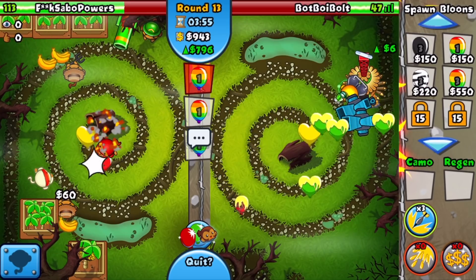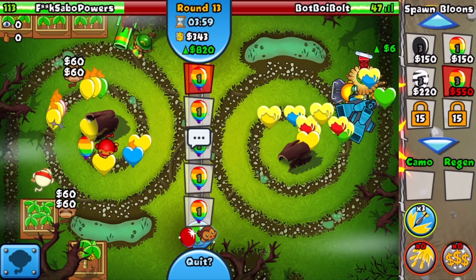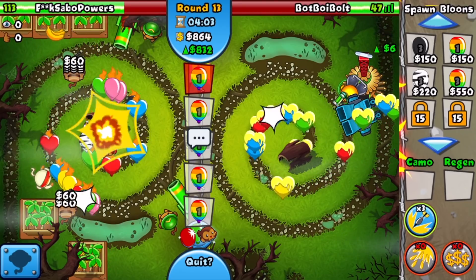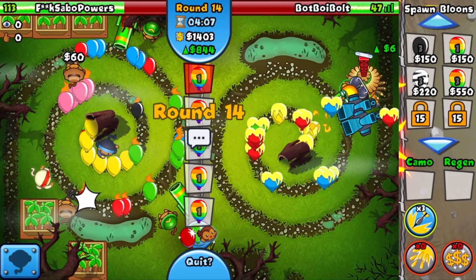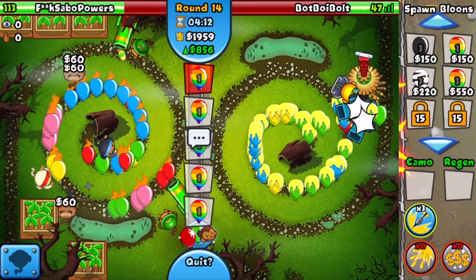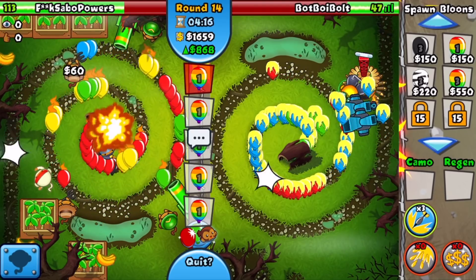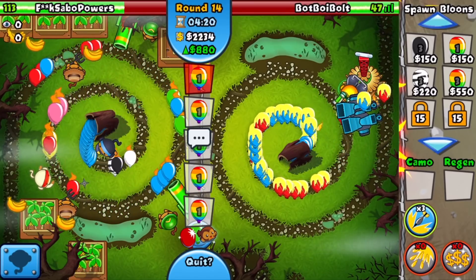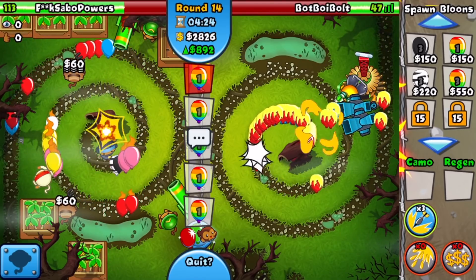I'm space eco-ing for the meantime in case he wants to send us a rush, but if he sends a rush we might be screwed — the glue hose doesn't really do much popping power damage, so we're relying on the balloon chippers currently. Space eco seems to work — the rainbows are actually getting through on his side a little bit, which forced another upgrade on his side.